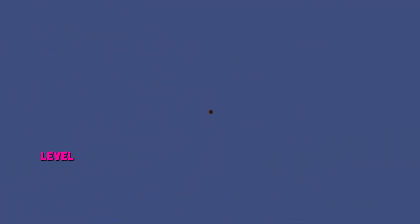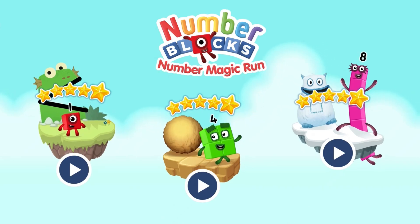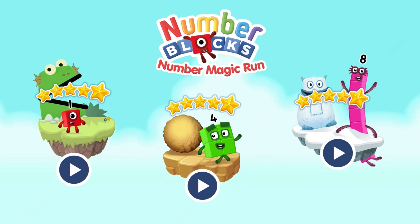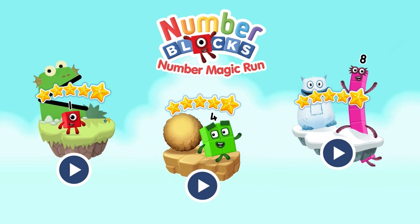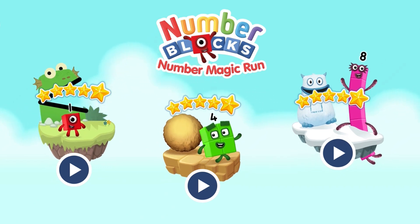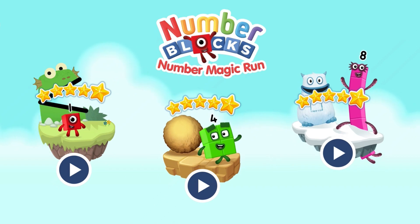Select level, pick an adventure: 1, 2, 3, 4, 5, Number Blocks 6, 7, 8, 9, 10. Number Blocks 1, and another one is 2, and another one is me — that's 3, 5, 4, 3, 2, 1. Time for some Number Blocks — you can count on us with a Number Block.